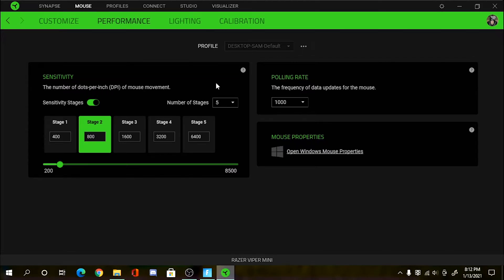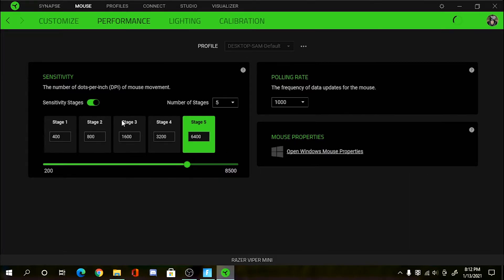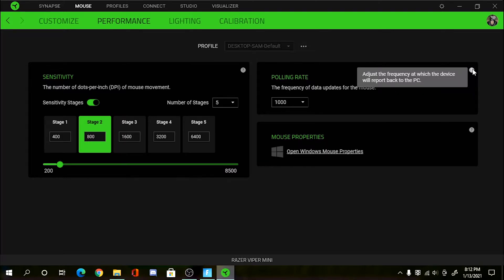If we go to Performance, this is where you set your DPI, your polling rate, and your mouse properties. DPI is pretty much the number of dots per inch of mouse movement. There are five stages in the Razer Synapse program for my Razer Viper Mini. Right now I'm on 800 — I'm just testing it out. I usually use 1600 or 6400, which is really fast, but I use a really low sensitivity in Fortnite so it's balanced. Most pros use between 400 and 800.